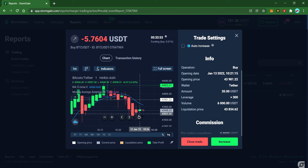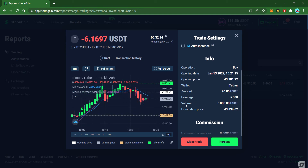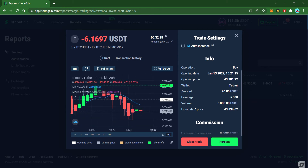As you can see there is resistance here — the buyers are trying to push the price upward, but there are also sellers who want to drag it down. Let's see who wins.